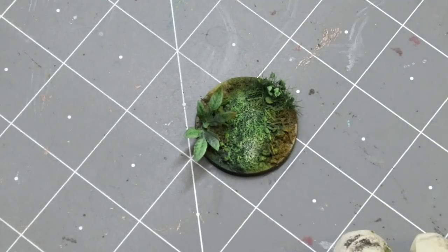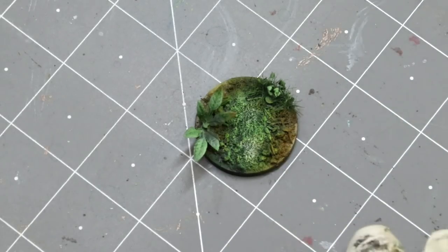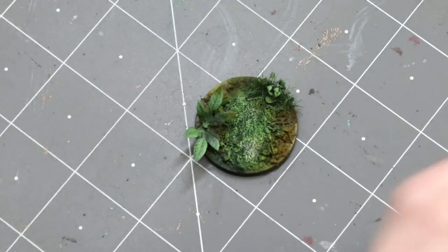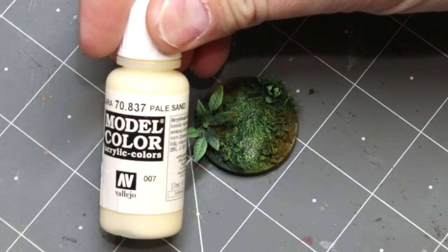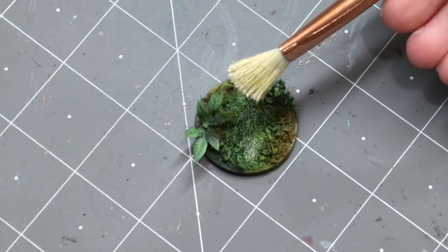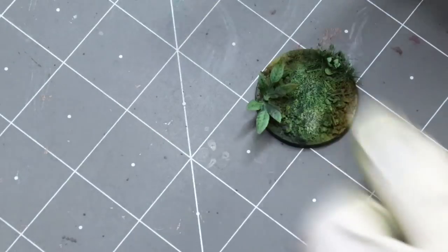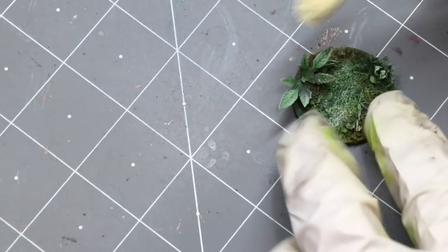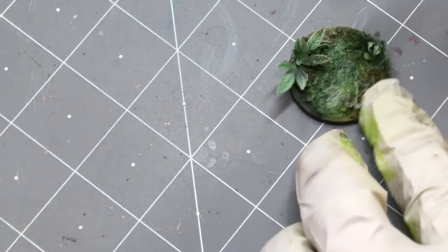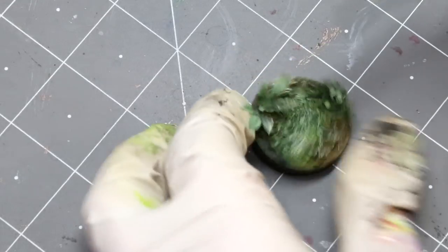That gives us a nice little base here. You can see our tuft comes out really nice when you paint it — that's just a quick shot of ink over that simple Zenithal prime. We get a really nice variance and we could stop there, and this would be fine. But of course we're going to go farther. Here we've got a little bit of Pale Sand from Vallejo Model Color on the dry palette. We're going to grab some of that, get it on there, then wipe wipe wipe and give this a nice little dry brush — especially the plant, which has nice texture we'll be able to pull out.